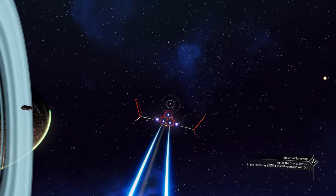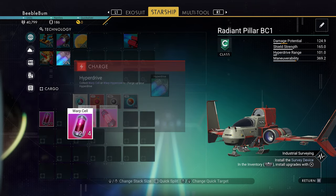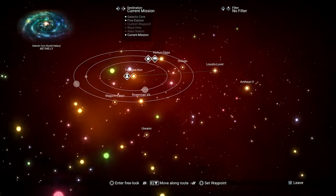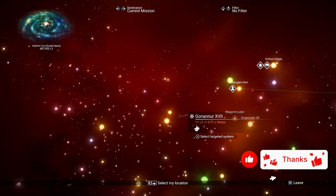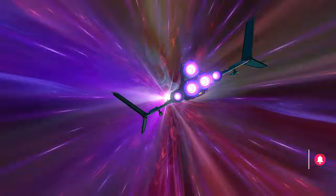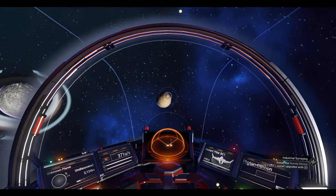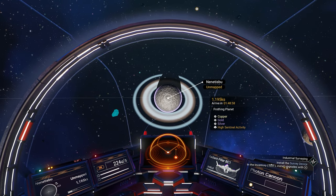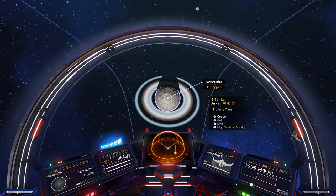We're going to warp to a new system. We're looking for a system with gold — the best thing to do is find a system with a lot of planets so you have more chance. We found a planet with copper and gold. Now we have a planet which has copper, gold, and silver, so we're looking for that gold.